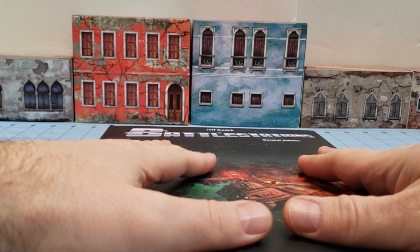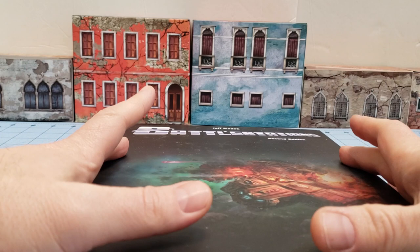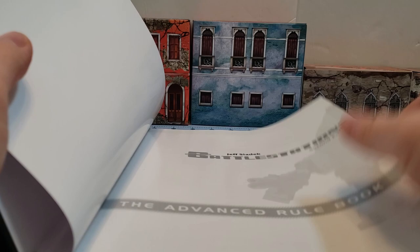First of all, I finally got a hold of the advanced rule books for Battle Stations. If you're not familiar with Battle Stations, it's this kind of weird hybrid board game RPG campaign thing. You have all of the members of the crew of a spaceship which you have to build, and then it's basically a sandbox of doing whatever you feel like.